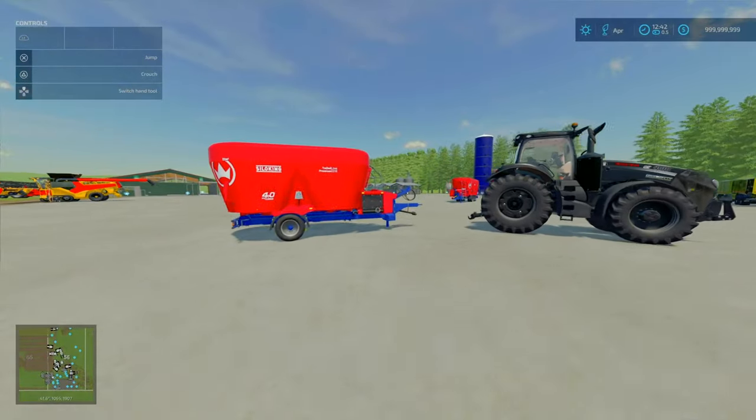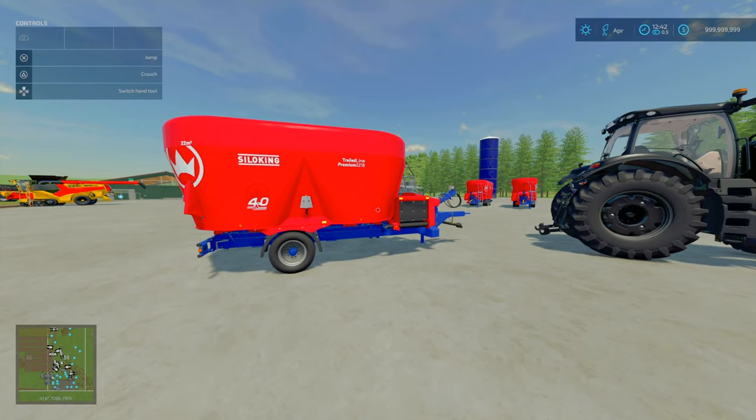So, what is TMR? TMR, or Total Mixed Ration, is used mainly for dairy farming in real life. It's mainly a mixture of nutrients including concentrate, protein, forage, and any other supplements that cows may need. In Farm Simulator 22, the only things you need to worry about are hay, straw, and silage. There is a fourth option of mineral feed — some productions require that — but for mixed wagons, it is not required.